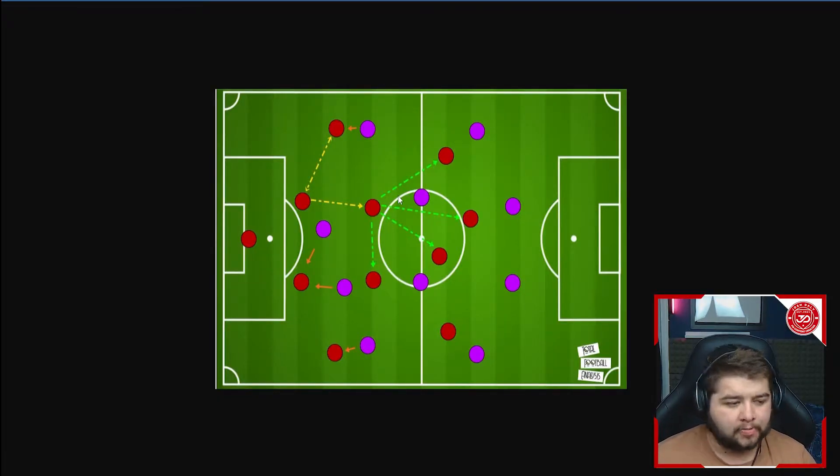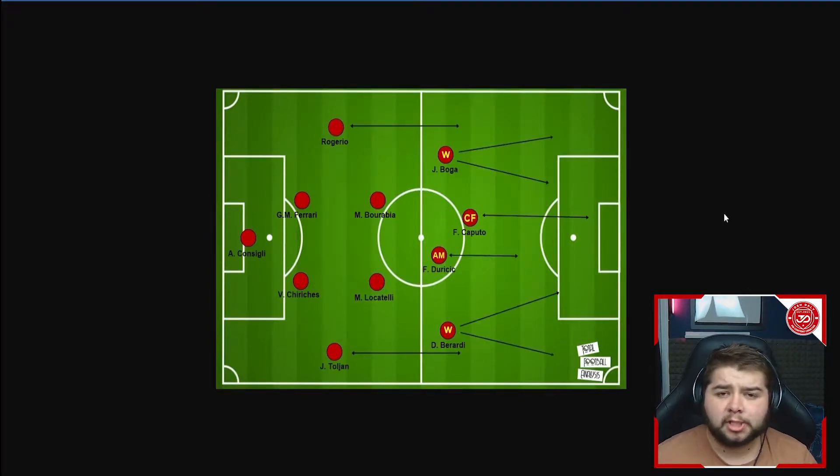There are loads of options on the ball — you can go to the number 10 player, the striker, another advanced player, and also the other midfielder right next to him. For a player to receive the ball and instantly have four options is really, really good. We also get a chance to see a little bit about how the players attack in this system, and it is very impressive.